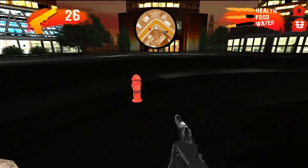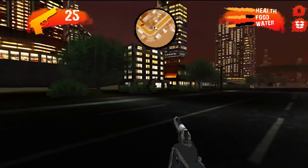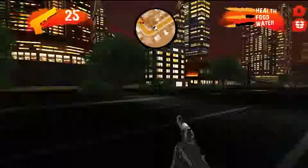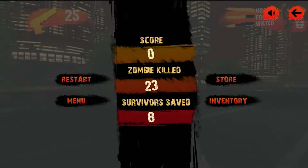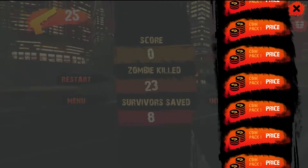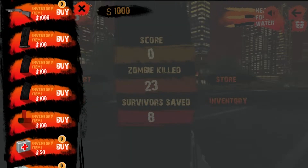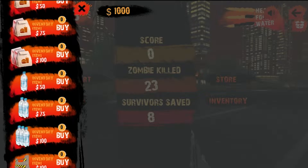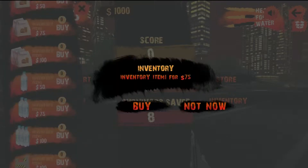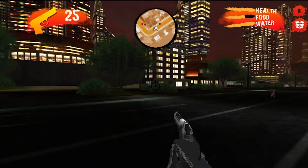I'm going to need to jump into my inventory — or the store, I suppose, is the best way to describe it. The game does have microtransaction possibilities with coin packs to actually upgrade. So jumping into inventory I need to find water. I have a thousand bucks so I'm just going to buy two units of water — sweet! Water's all back up and healthy. Now I need to try and grab some food as well.